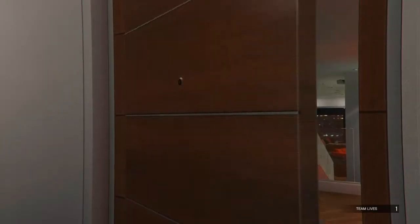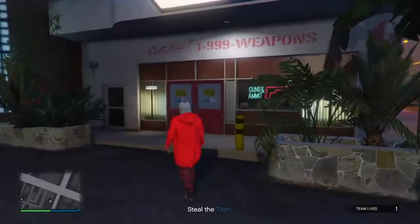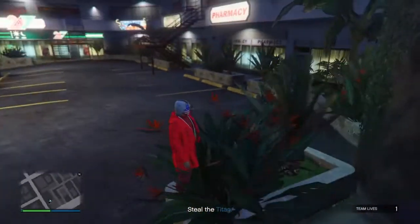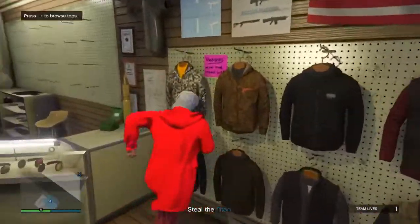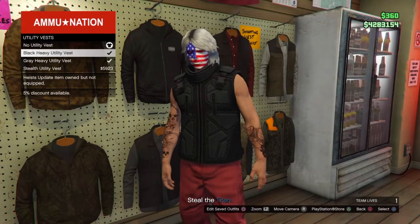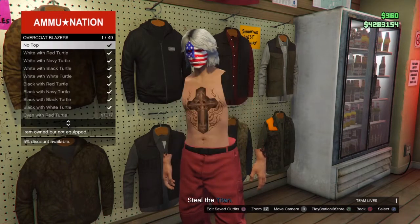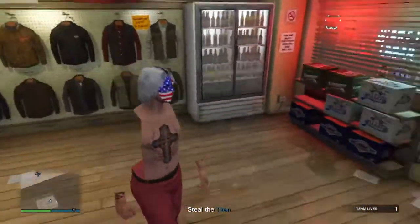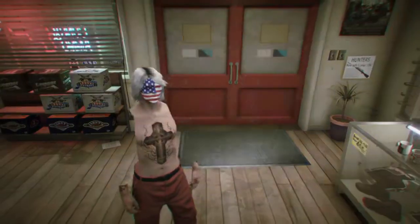Exit your apartment and head to a gun store. Once you're at the gun store, go straight inside. Go to Tops, scroll down to Utility Vests, and pick the first one. Once you've done that, go all the way down to Overcoat Blazers and go to No Top. You should now see that you have the invisible arms.